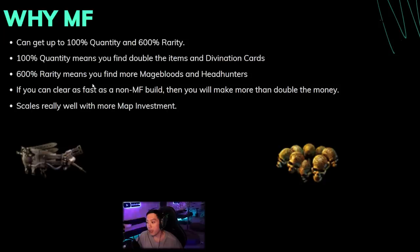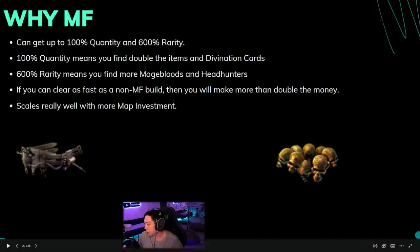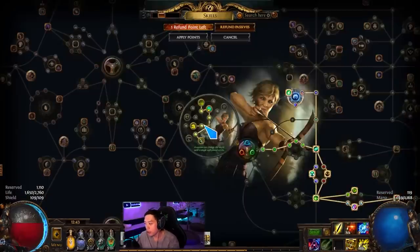600% rarity means you'll find more Magebloods and Headhunters, more Atziri's Acuities and Mageblood-level uniques on the ground, more Myriad jewels like Unnatural Instinct. The bad part about rarity is there aren't that many uniques worth that much money — you have Mageblood, Headhunter, Atziri's Acuity, Squire, and Unnatural Instinct. Rarity is more of a lotto thing especially finding a Mageblood, and some uniques may drop corrupted from the sextant mod, which can be a downside.